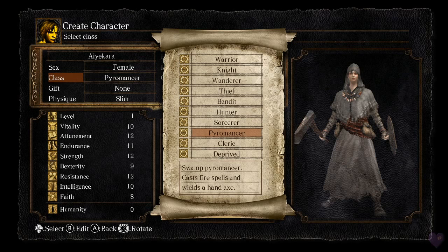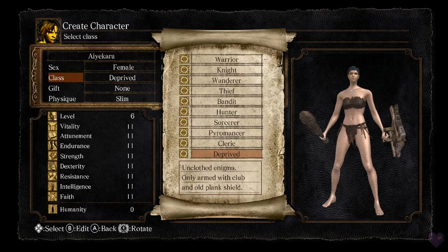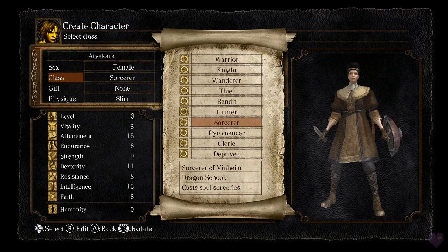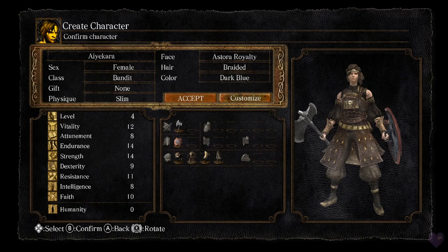I'm going to show you a two-handed fighter build — I like two-handed swords. Also keep in mind it's not the end of the world if you start a different character, because the starting stat differences are very minor and you'll find the starting equipment sets within the game. So it really doesn't matter that much. I'm going to play Bandit.